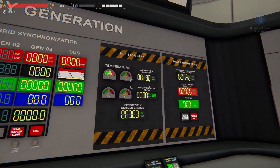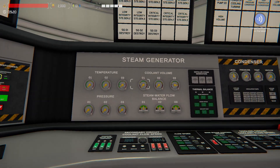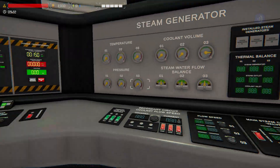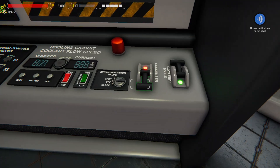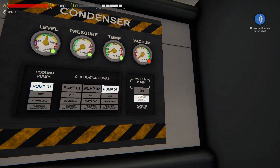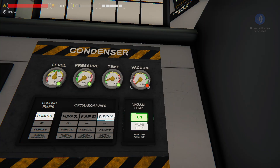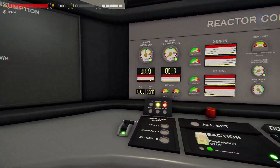Next we come over to our steam generator — this is the nuts and bolts, what we'll be monitoring most. It gives us information about the boiling, the steam, and the coolant feeding into the turbines. We'll flip that on. Last is our condenser, a secondary cooling system — we'll flip that on and right away start the vacuum pump. We click it on, green light comes on, and this will start to climb.